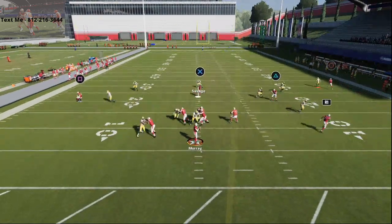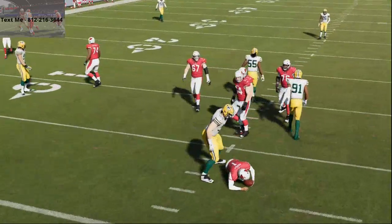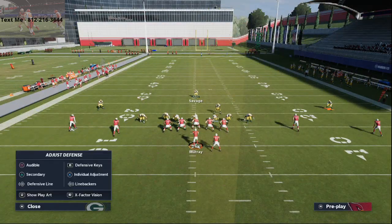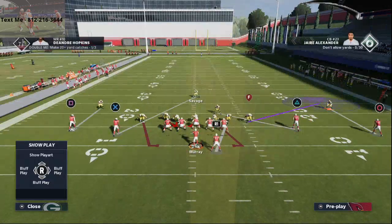Here you see a little passive A gap pressure that we're going to be talking about in our defensive ebook. We are updating that this weekend — the whole 3-4 bear scheme will be out this weekend. We'll make an announcement on the channel when it's out, so make sure you're subscribed. Discord members will get early access to that guide.